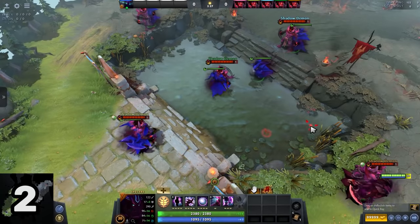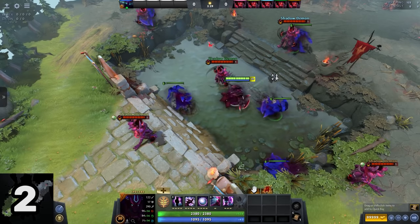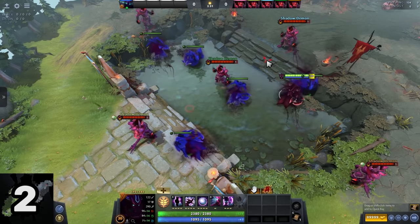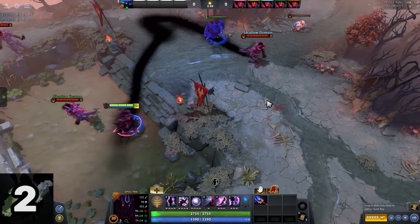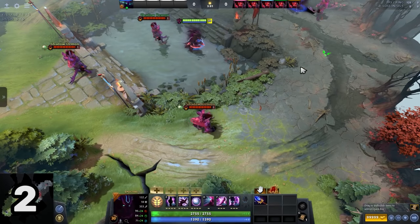When you haunt with Spectre, clicking reality on the ground will bring you to the closest haunt illusion near your cursor. Aghanim's Scepter allows Spectre to do a single target haunt on a solo target if you have vision to click on them.